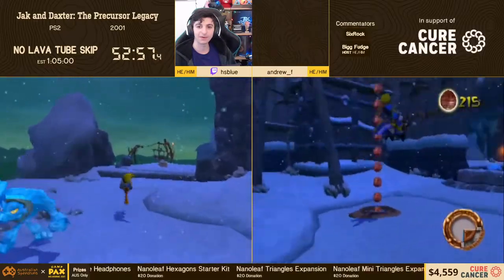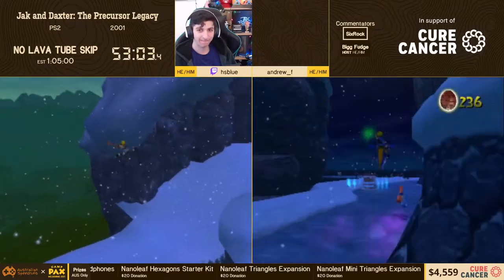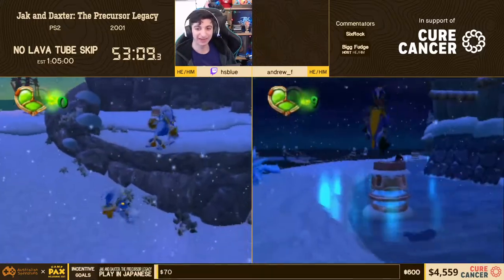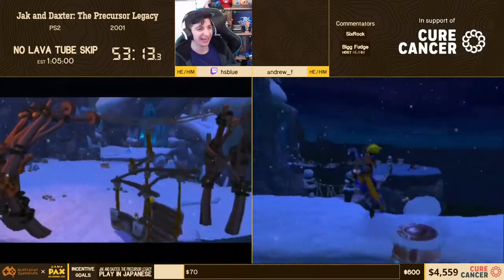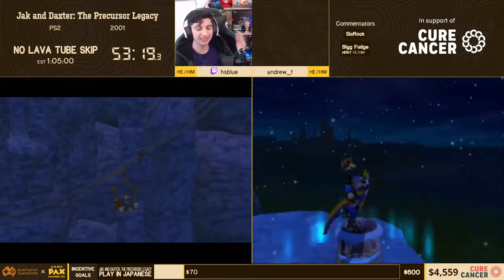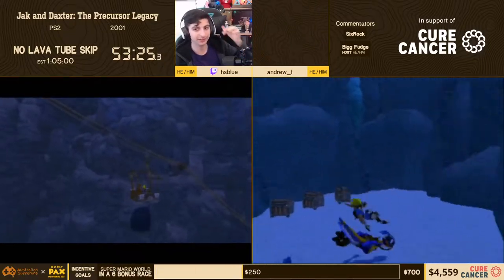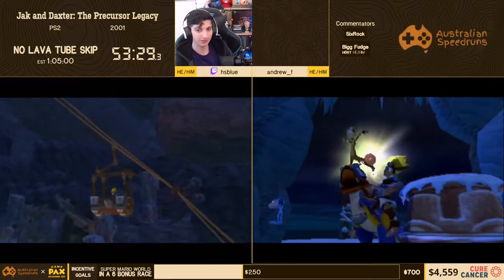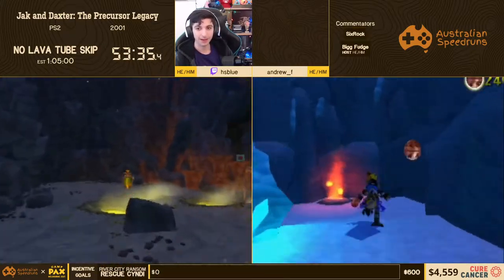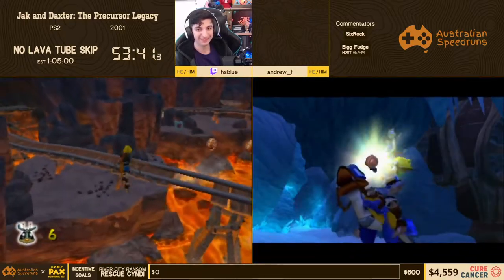Andrew didn't get the checkpoint - that's unfortunate. Now you get to see what you'd do without gondola skip. With gondola skip you're yeeting the bird over the cliff, dodging the death plane, hitting a trigger to load the second area, and having your checkpoint loaded - hitting and skipping various triggers to hopefully spawn at the bottom with flip-flip. You can do it on foot as well but it's harder and slower by about 20 seconds.